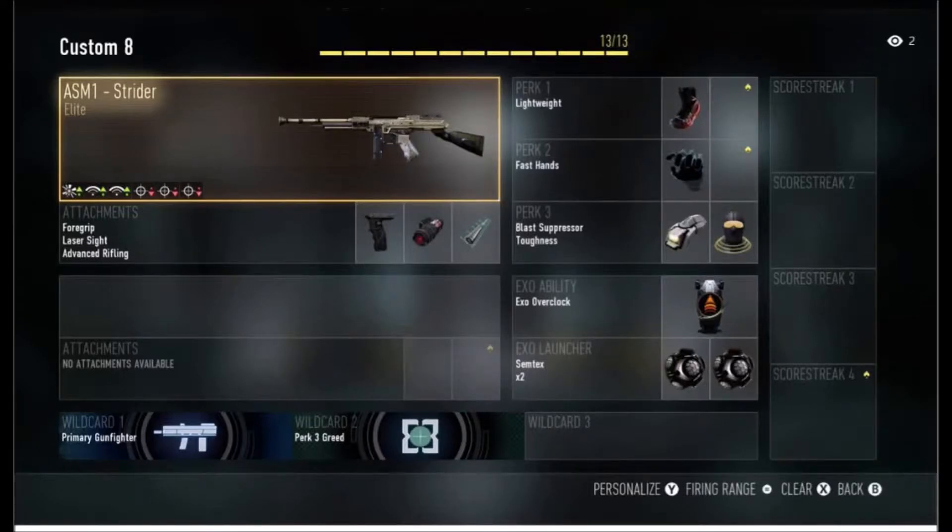Hey guys, what's up, it's Airproject here and this is a new series on elite guns in Advanced Warfare. I want to be covering if they're good or bad and the best class setup. Personally I love this gun because of the plus 1 damage and plus 2 range, but minus 3 accuracy makes it a pain.